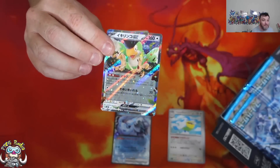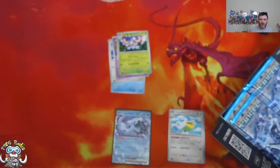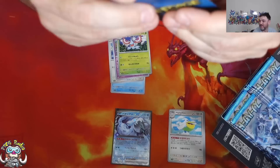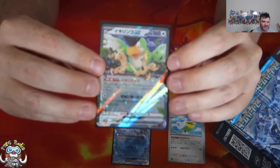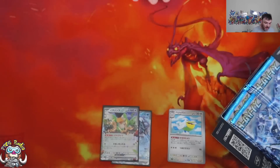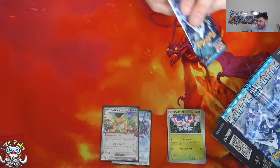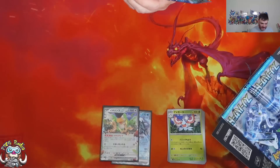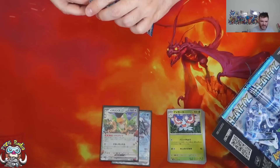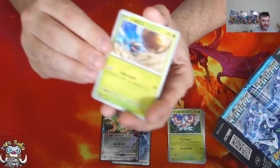Speaking of Squawkabilly, we're two packs in and we have pulled the two really good EXs from the set. Squawkabilly's got a redonkulous ability - only usable on your very first turn of the game, lets you discard your hand and draw six cards. Two packs in, two very, very good EXs. This is very nice.